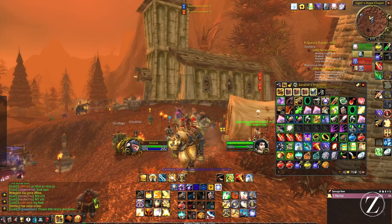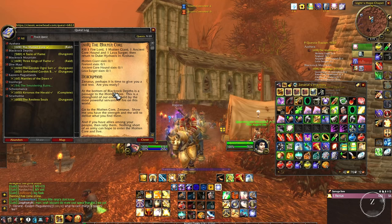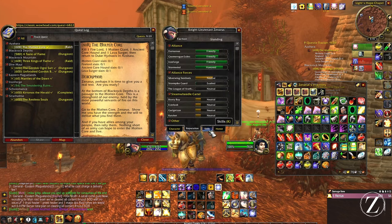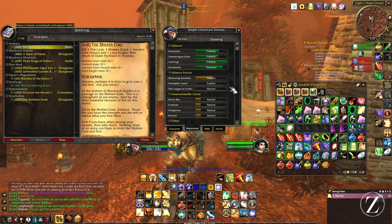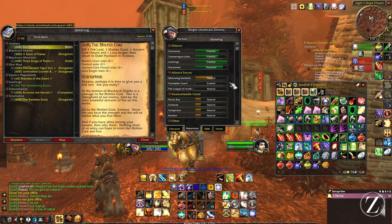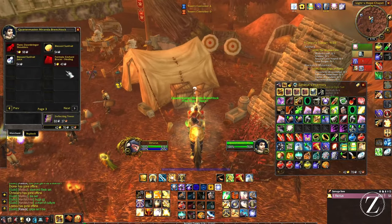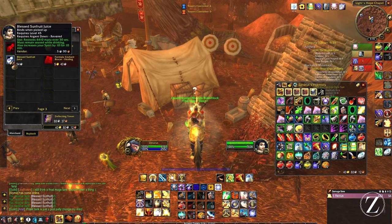So a couple little progress updates we've made so far. With the Hydraxian reputation we've got up to the Molten Core quest, so I'm gonna be back in there probably tonight and finish that quest off. We've also got our AV rep up to exalted, which gave us the Don Julio's Band — the best-in-slot or pre-best-in-slot ring. And then we got our Argent Dawn rep up there as well, which allows us to obtain a couple cool items.